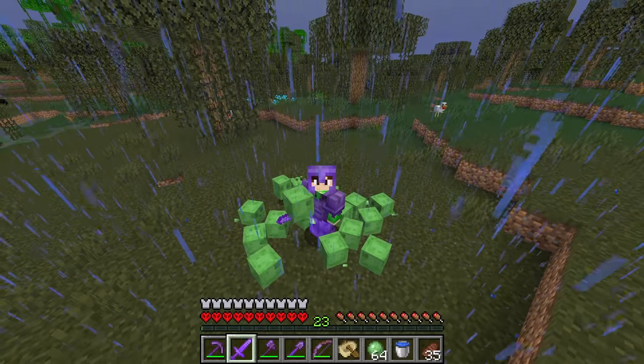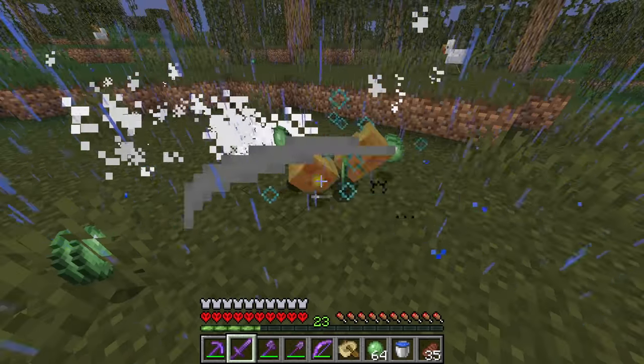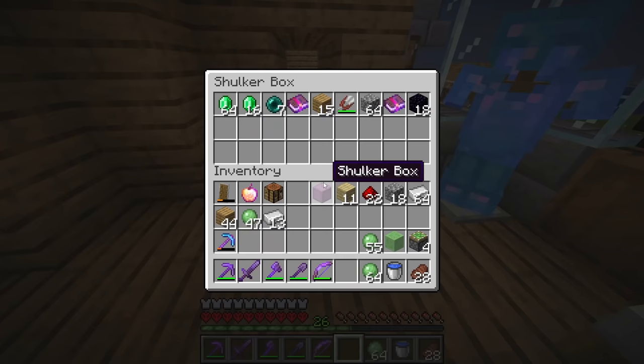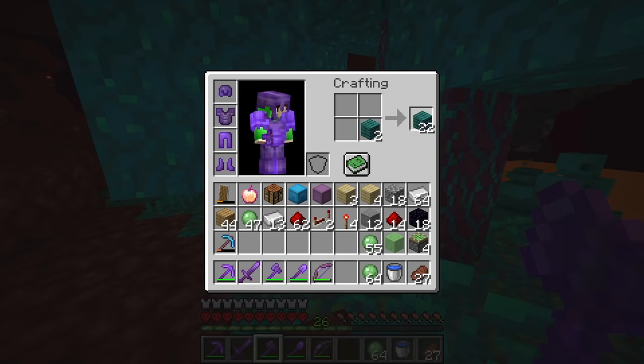We found the swamp. Why does slime sound so satisfying? So to make this hidden door, we need some redstone, some pistons that we can turn into sticky pistons, a slime block, some obsidian, two redstone repeaters, and some wood so we can make some buttons.